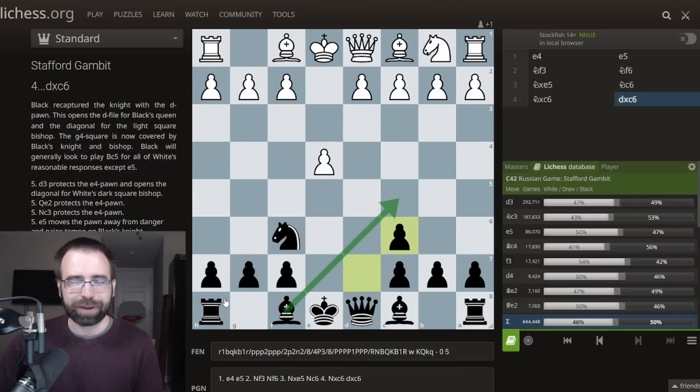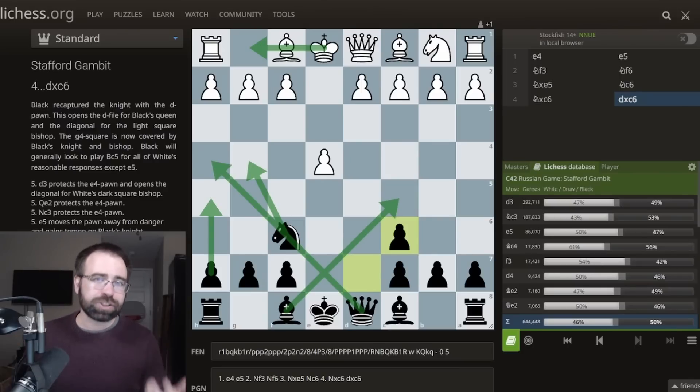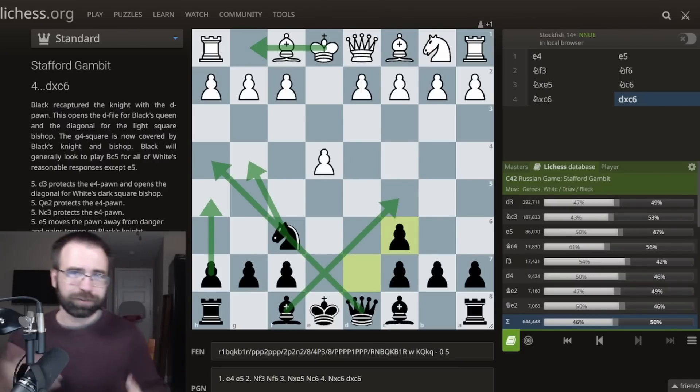The main point of this opening is that after the recapture, you will be playing for a massive middlegame attack as Black. You're going to be bringing the bishop out to C5. If White ever gets castled, you're going to be playing aggressive moves like H5, Knight G4, Queen H4. You can imagine how Black would get a very large initiative in an opening like this.